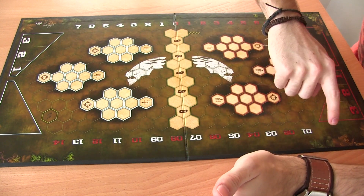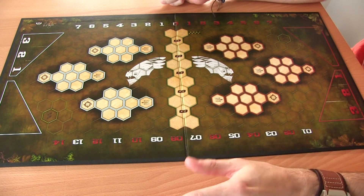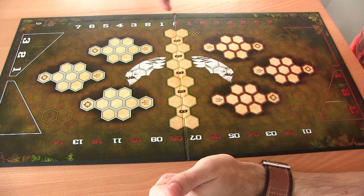On the other side of the board we have the rush markers numbered one to fourteen. Every time you play a rush you move the marker forward, and once it reaches fourteen the game ends and whoever has the most points wins.